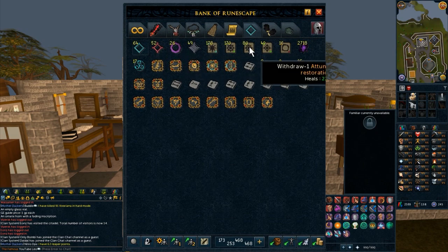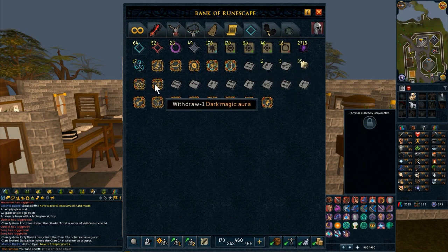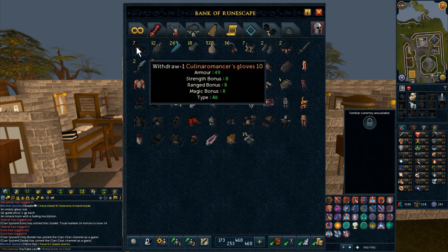This is kind of like the Portance Aura tab. I pretty much have the best auras you can get in this game. I've just been getting all the superiors and stuff. I think I own almost all of them, but like 5 or 6. It's just stuff that I really don't need — I run through scrim shots very fast. But I have Superior versions of all the needed combat auras. That's pretty much that tab.